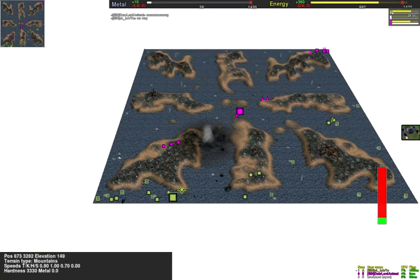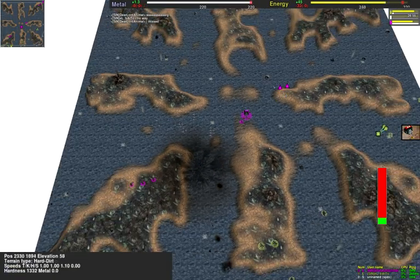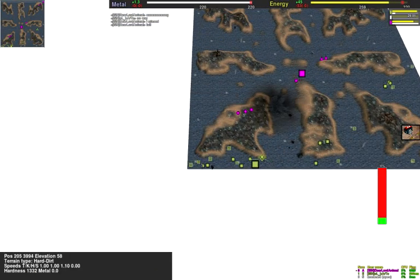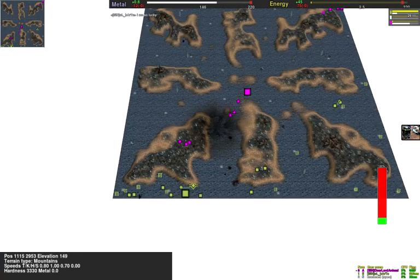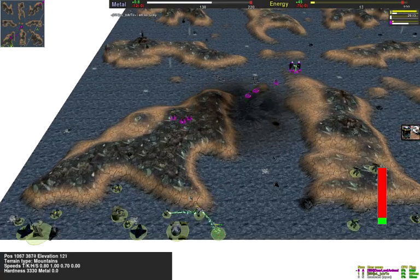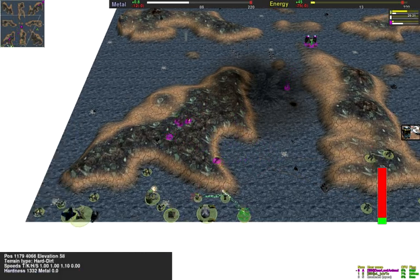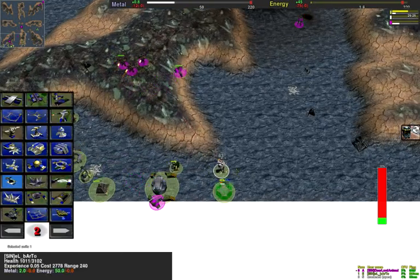This is GG. LordAnimal doesn't have anything left — only a couple of Mortys, T2 lab, no economy, only 1.8 metal. You missed the Panther with your D-gun and now you lost your commander. But with the commander explosion, all the anti-air units here are gone, so now the gunships can get in to kill Bartow's commander.